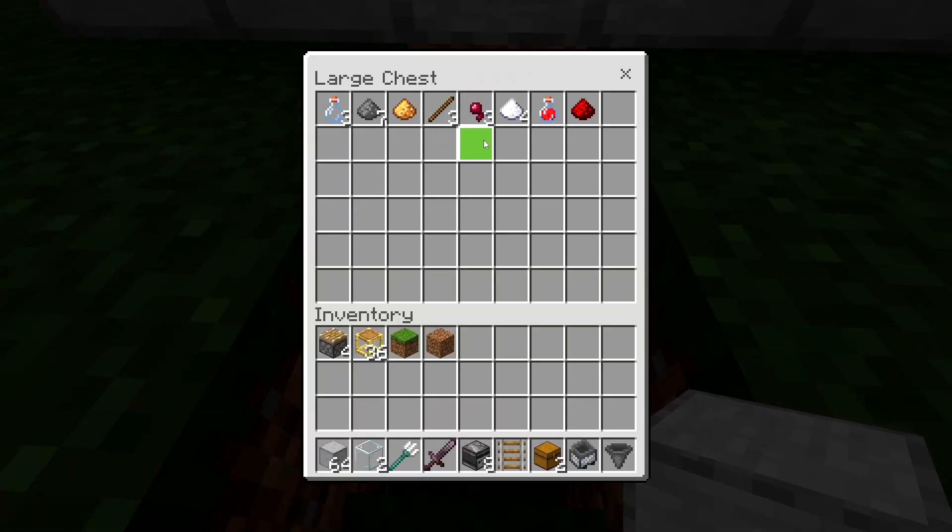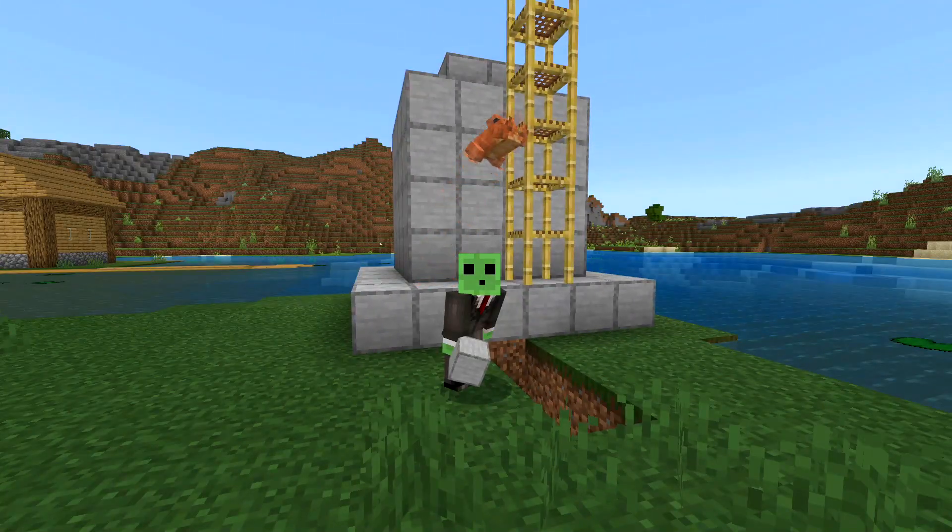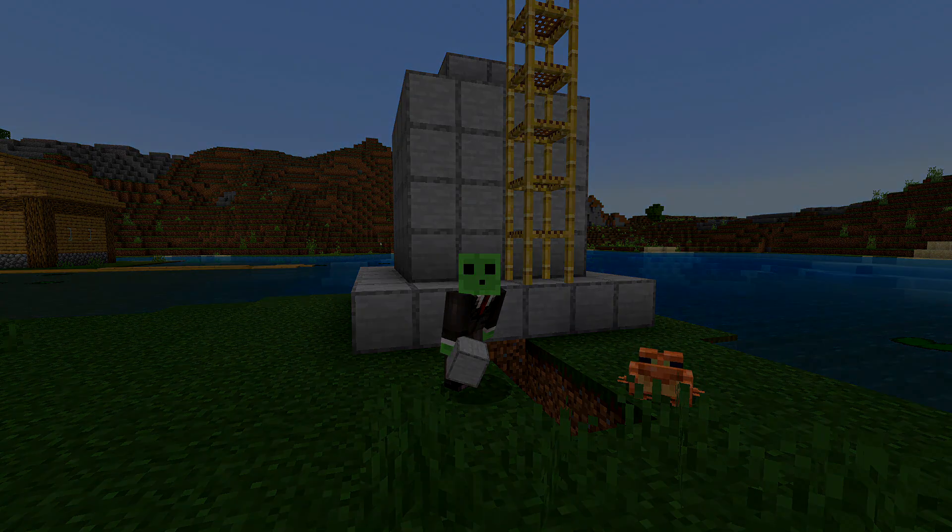After standing AFK for about two to three minutes, we've gotten a little bit of gunpowder along with other witch drops as you can see. This is the main resource you'll be getting from this farm. That's pretty much it for this one — I hope you enjoyed it. If you have any questions about how this works, feel free to comment and I'll answer them. Thanks so much for watching and I'll see you in the next one. Peace out.